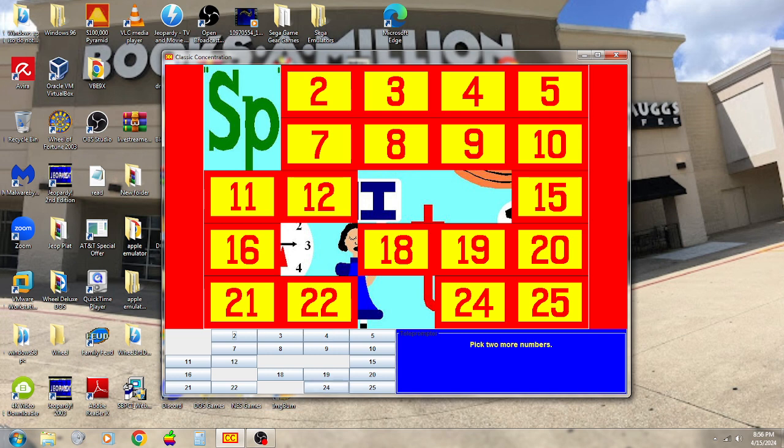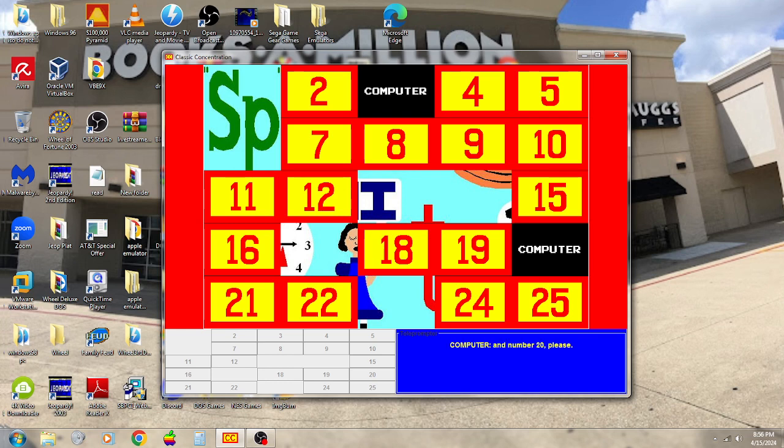I'm going to try my luck on 5 — Hawaii. 7 — cash. Nope. Number 3, we've seen that before. Not the computer. Where's the other one? Is it behind 20? That's a match!